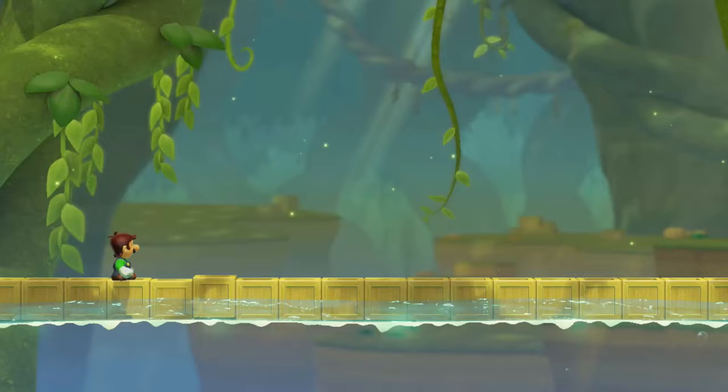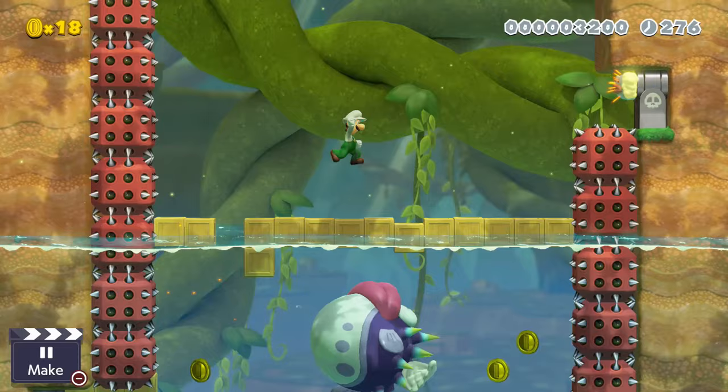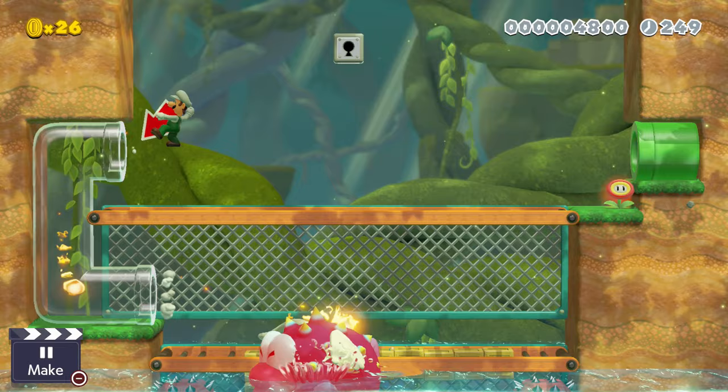While exploring the forest, Luigi decides to take a break at a relaxing pond. A possessive Porcupuffer appears out of nowhere and tries to make Luigi a tasty meal. While the pond floods, Luigi's only chance is to stay on top of the crates and avoid the pointy spikes and Cheep-Cheep cannons. If Luigi can manage to make it to the top, he is able to pick a fire flower and launch fireballs through a glass pipe to defeat the Porcupuffer once and for all.